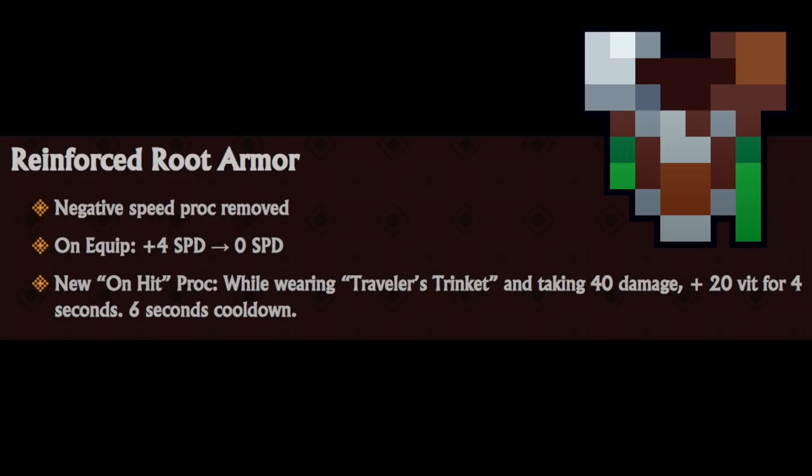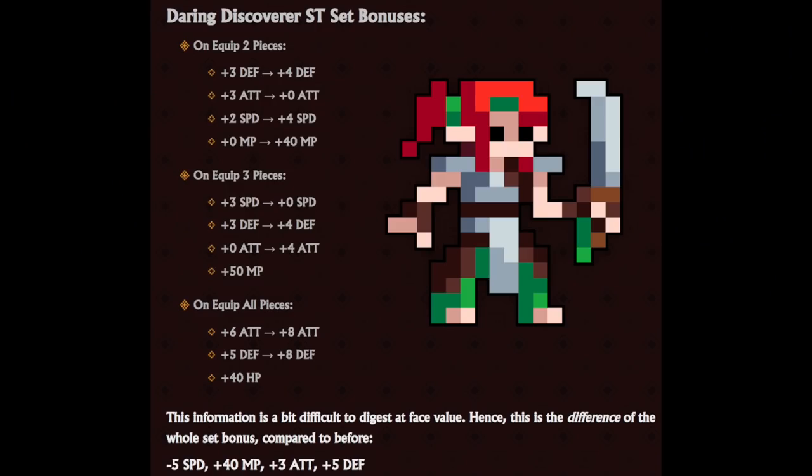Reinforced Root Armor: negative speed proc removed, 0 speed on unequip instead of 4, and a new on-hit proc - while wearing Traveler's Trinket and taking 40 damage, plus 20 VIT for 4 seconds with a 6-second cooldown. The Daring Discoverer ST set bonuses have been changed across the board.